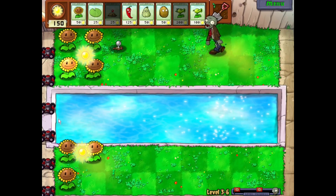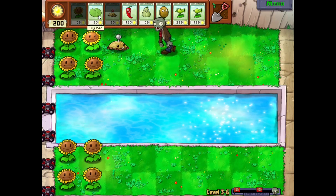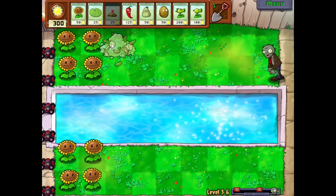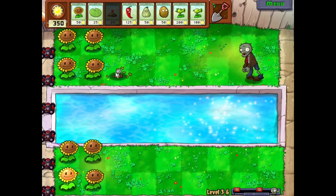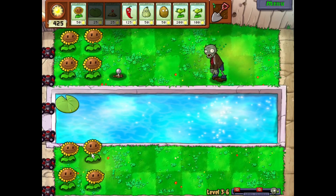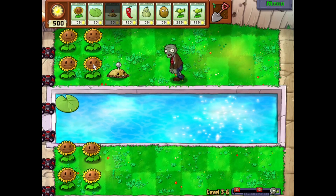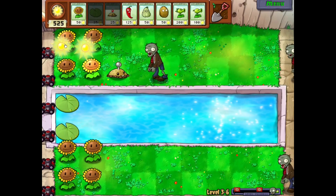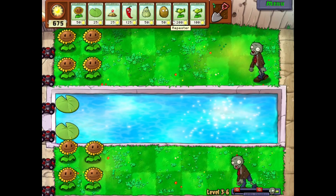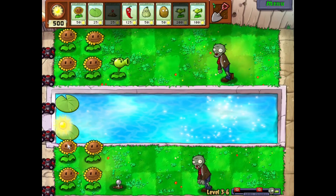We're already on 3-6, so things are gonna start getting kinda scary here, just a little bit. Actually, I can get some sun. We don't have any snorkel zombies, so that's cool — you don't want to have the snorkel zombies. That's why I don't have the kelp; I just don't have to worry about the water as much. I'm just collecting sun — I don't know where I want to plant my first repeater. I have the Peashooter just to have something inexpensive for emergencies, but I don't see myself planting it anytime soon. Now we're getting more than one zombie on the screen at a time, so I guess we finally should plant something.